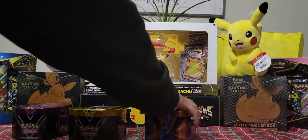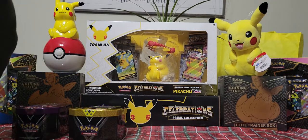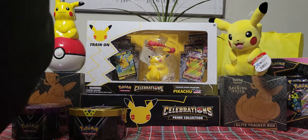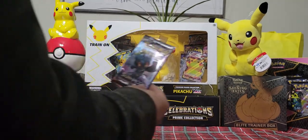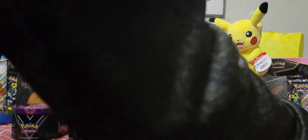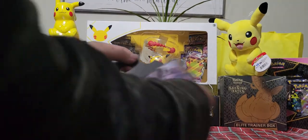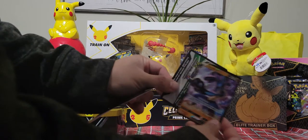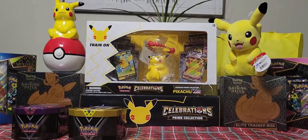Let's set this aside and open up — wow, that one really wanted to come out! This one has Vivid Voltage — oh good. Sun and Moon Burning Shadows, set that there. And Sword and Shield base. And this is the little Lucario promo card and the gold card. Set that to the side.